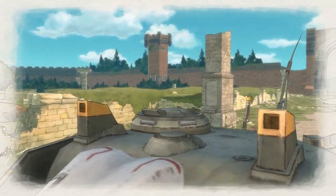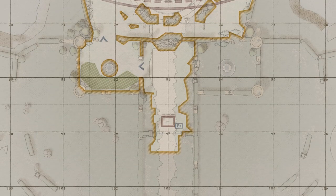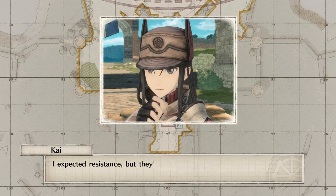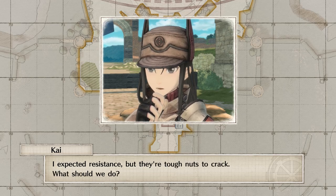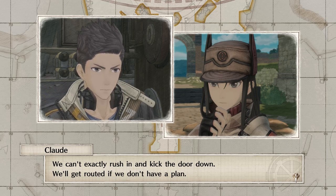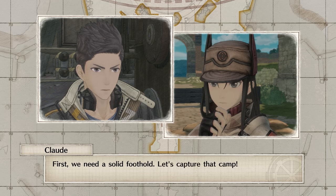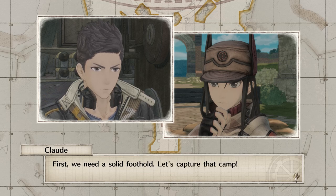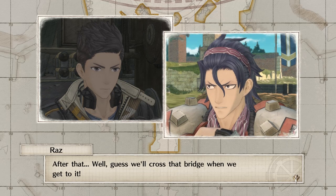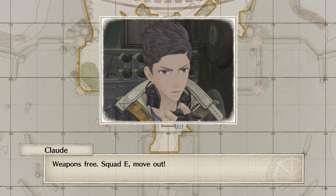This brings back so many memories — I played the original one so long ago and I can't believe we're playing a sequel. But they're tough nuts to crack. We can't exactly rush in and kick the door down; we'll get routed if we don't have a plan. First, we need a solid foothold — let's capture that camp. After that, we'll cross that bridge when we get to it. Weapons free — Squad E, move out.